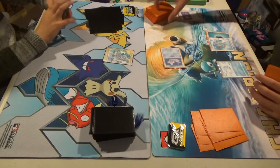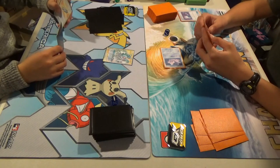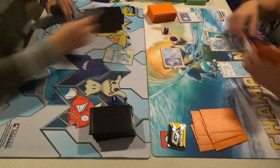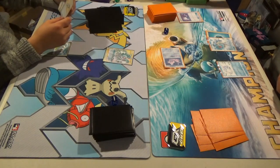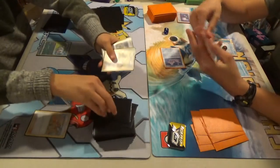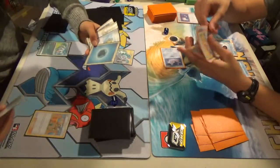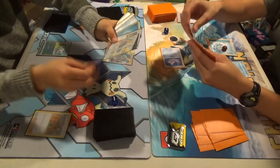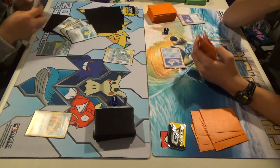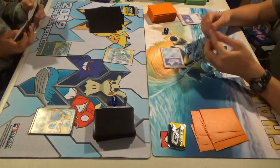I'll pass. Alright. I'm not going to play now. Kalei — five, six, seven. Zacian V, water and stick it on.